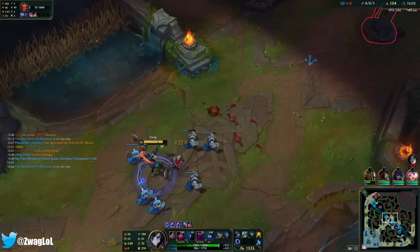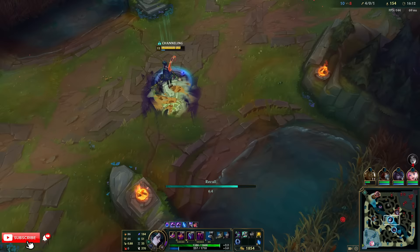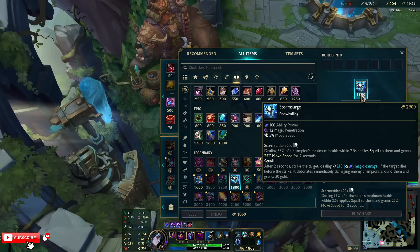The ult doesn't go very far and it's slow. You can see — too slow. It just doesn't travel fast enough to reliably land without setup.